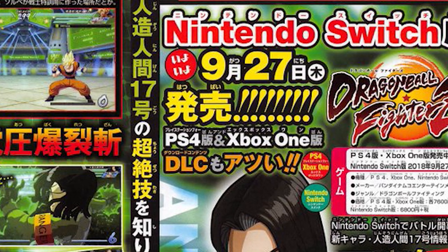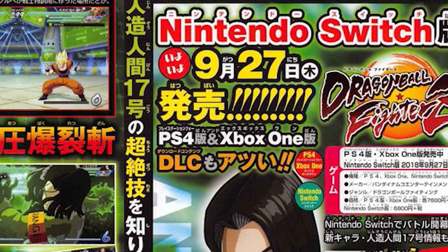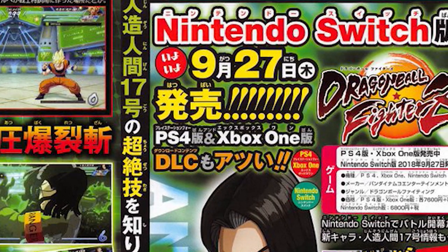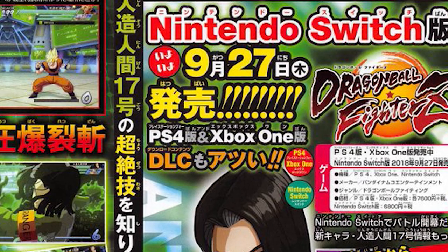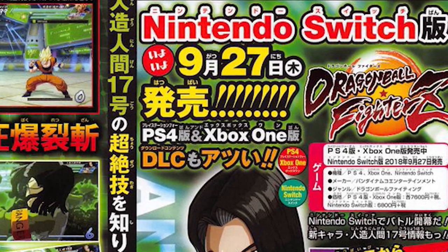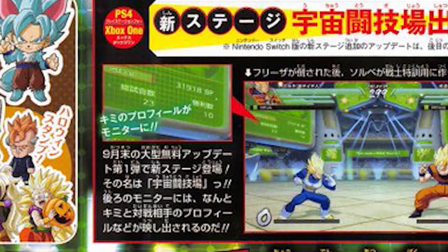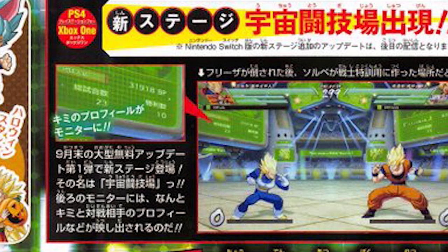Android 17 will be available on September 28th along with Cooler, both characters for a price of around $5 US — the same as the last couple of characters. A free update is also on its way with Android 17 and Cooler, and along with this update we'll get a brand new stage called Space Arena.